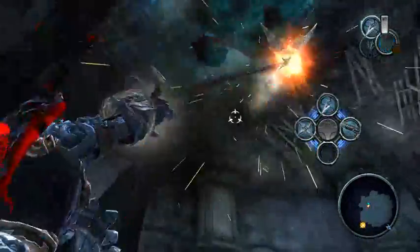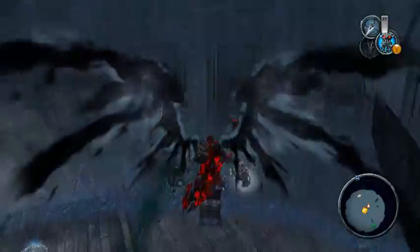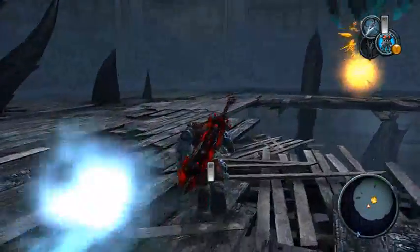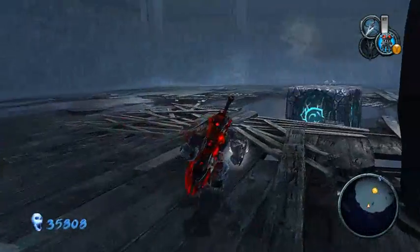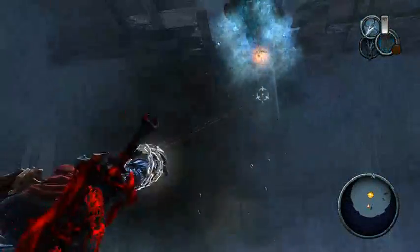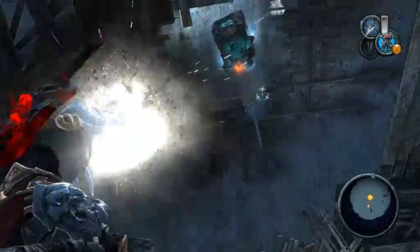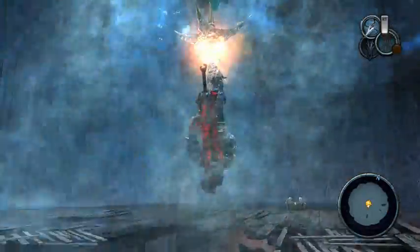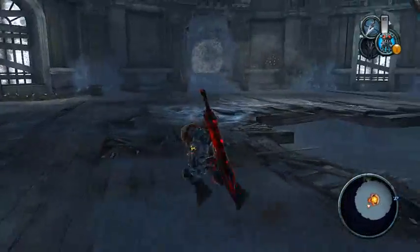Alright, here we go. Let's move up because over here there is an artifact and a chest. I should not go all the way upstairs because there's still a health chest I need to get. Fully upgrading the weapons against Silitha plus War's Glory is devastating — I never would have expected to kill her this quickly.